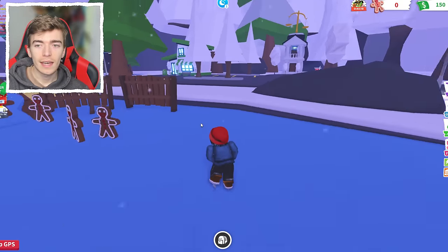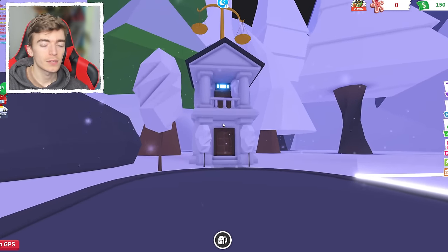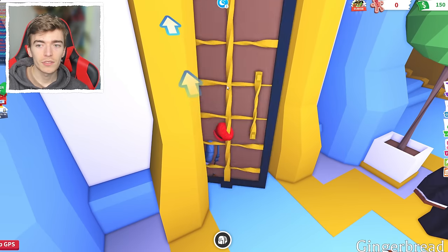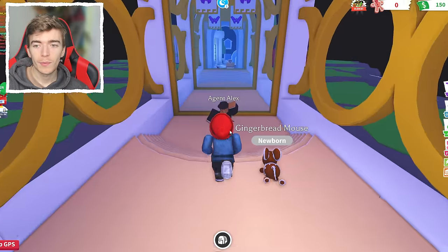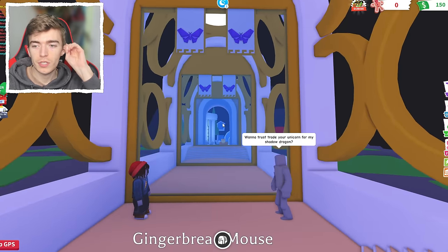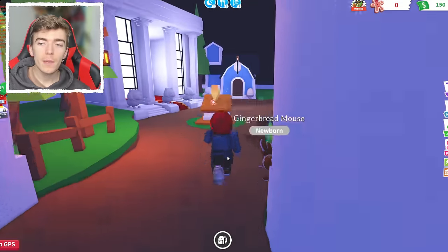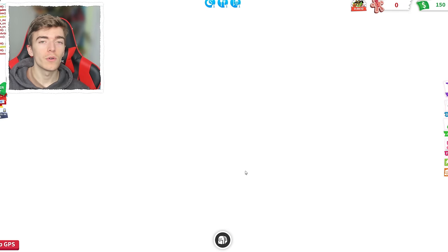Each time we do this it obviously adds extra time. But I'm sure most of you making brand new accounts probably don't have a trading license. So let's do a little speed run of getting one — all you do is hop, skip, speak to the person, and as you can see that's what all these alt accounts are doing as well. You just listen to Agent Alex, press to begin the test, and basically solve some simple questions — like, someone wants to trade a unicorn for a shadow dragon, that is a scam. Jump onto the button, say it's a scam, go grab your trading license, teleport back, and then go and give those pets to your main account.